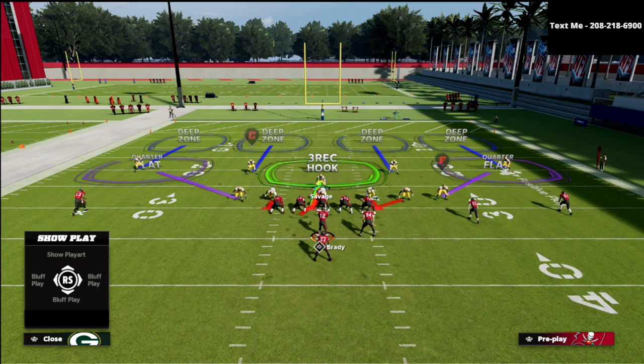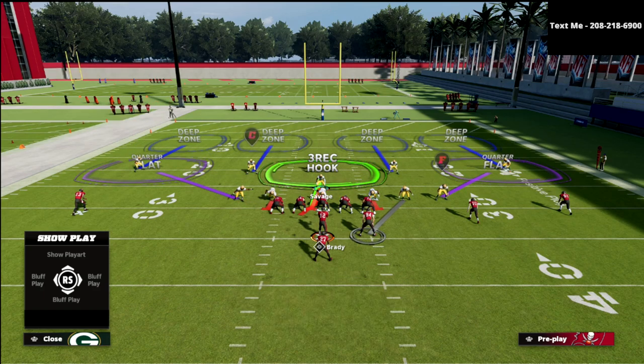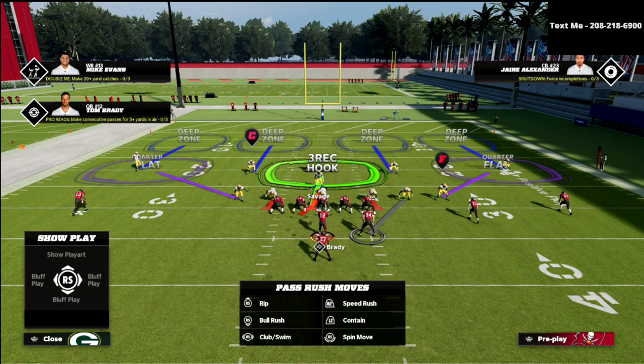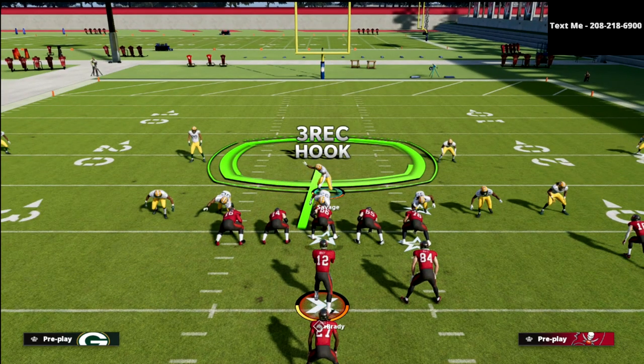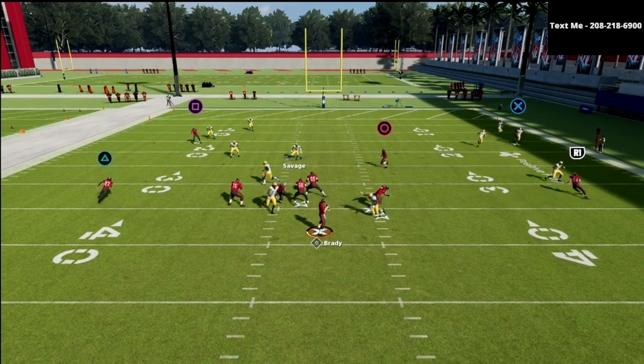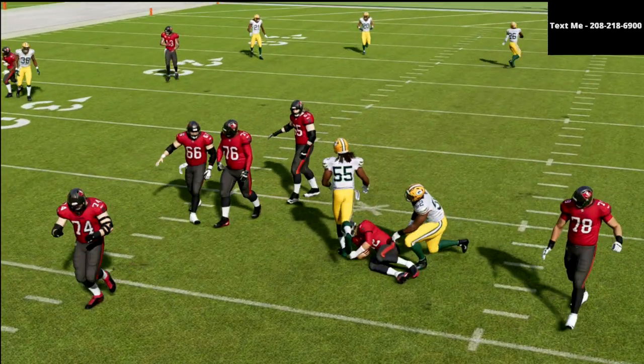Lastly, we are going to man up the linebacker against whoever we think the problem receiver is. It could be the fullback, it could be the slot, it could be the outside receiver — whoever you want to manually take away with that man-up, do it. Other than that, you're just going to lurk over the middle of the field, look for a crosser, something underneath, and you're going to pretty much bag almost everything they're going to do.